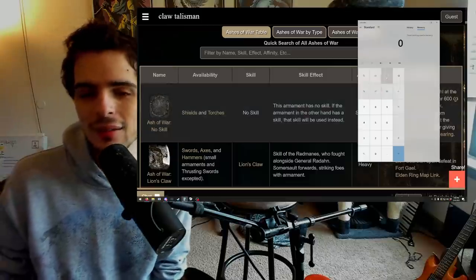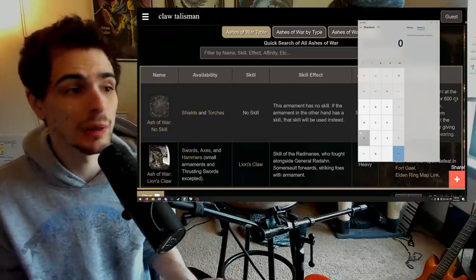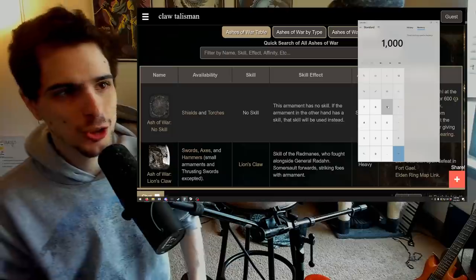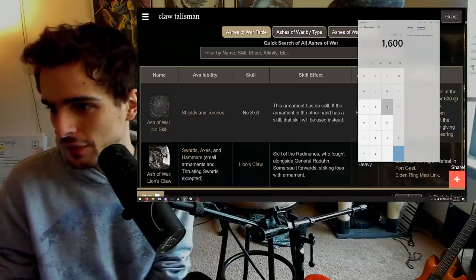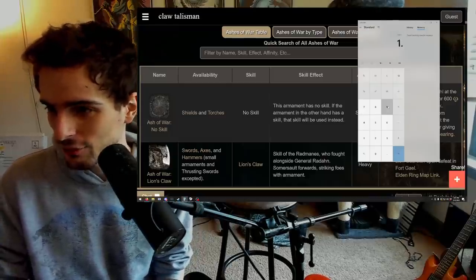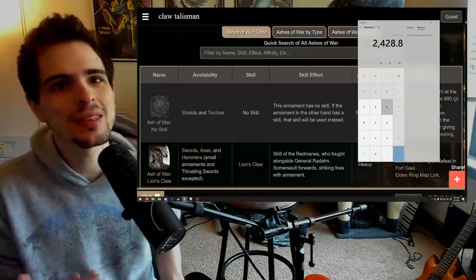You can even look at something like a standard jumping attack. Let's do a jumping attack with a Giant Crusher on a standard strength build with a heavy Giant Crusher — it's going to do probably 1000 damage on a jumping R2. But let's not even use Royal Knight's Resolve. Let's use Determination, the weaker version. Determination multiplies by 1.6, then 1.2 for Flame Grant Me Strength, then the Claw Talisman since we're doing jumping attacks, and then we'll wear Raptor's Black Feathers. That's 2400 damage. There are so many stacking things that make so many attacks one-shot you.